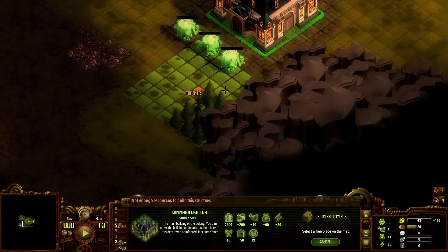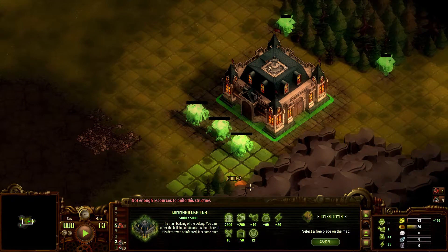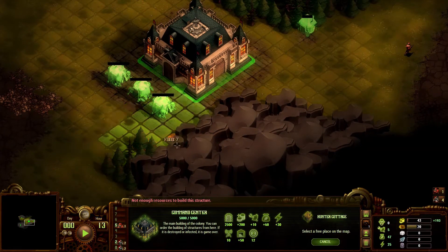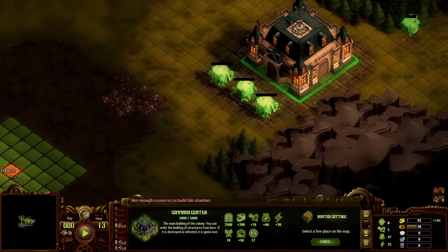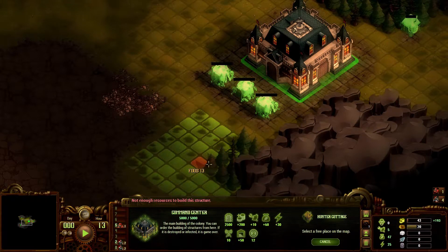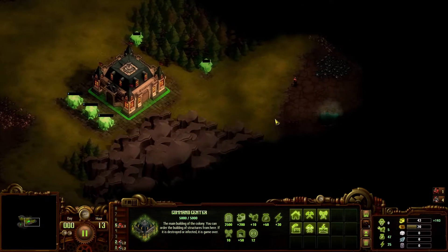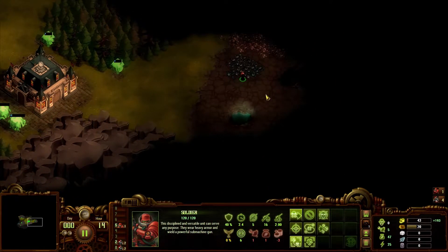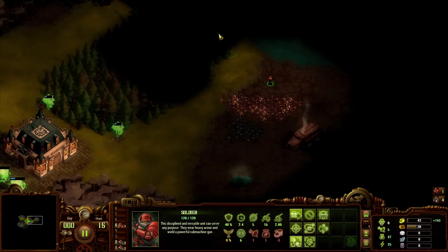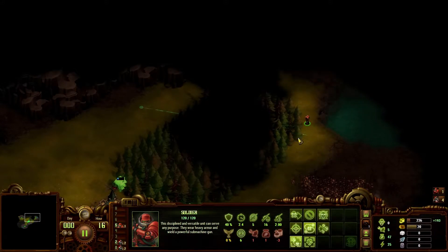What else do we got? We got some trees down there. I'm going to need to leave some space for the sawmills. I can't put anything there — is it because of the tents? Who knows. We've got some iron there; that's relatively close. I haven't run into any infected yet. Of course, my commander.